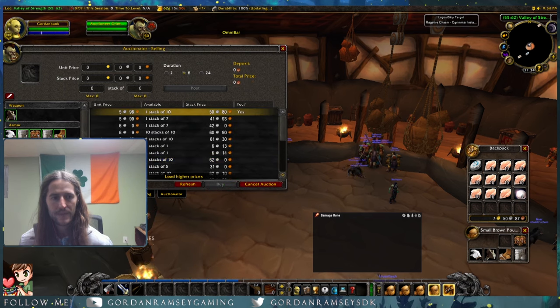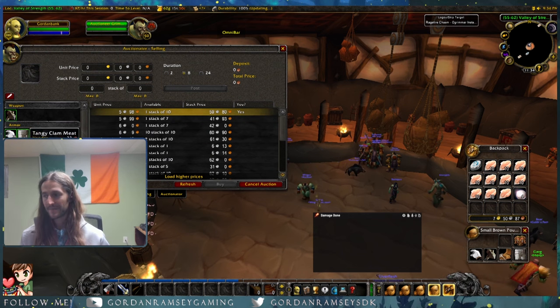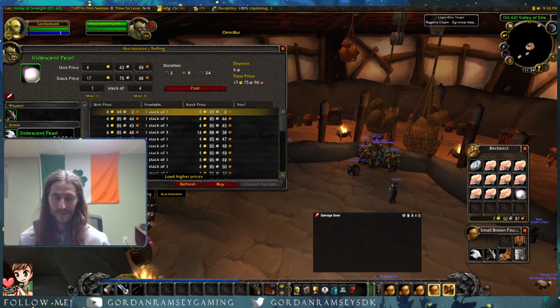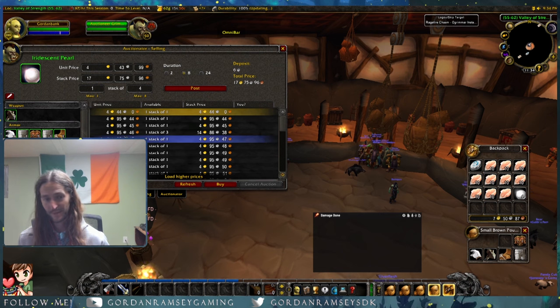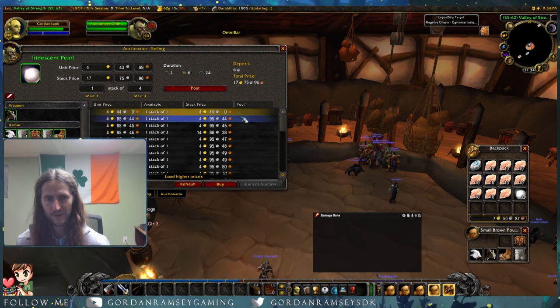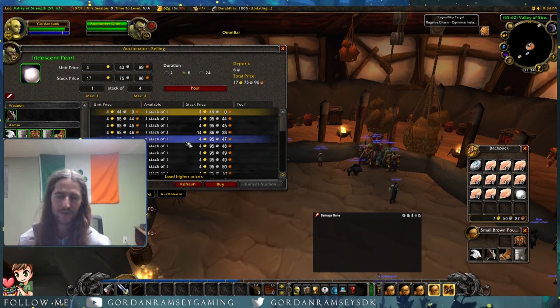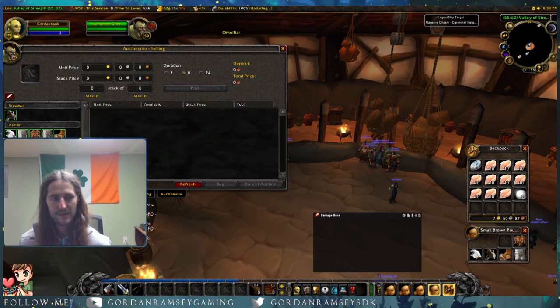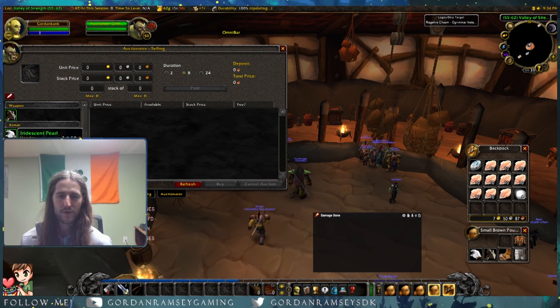Now the big money — I don't know if this is lucky or not, but we got four pearls. An hour ago they were five and a half gold each, and now they're about four to five gold. There's one at five gold, and the rest bumps the total to about five gold per pearl. So with four of them, in six runs I'm going to make about 25 to maybe 30 gold here.